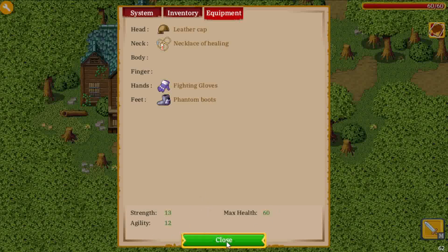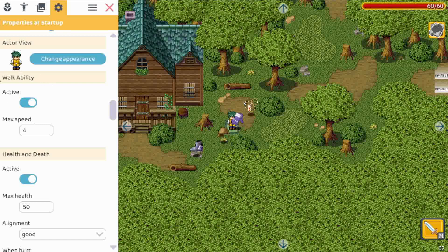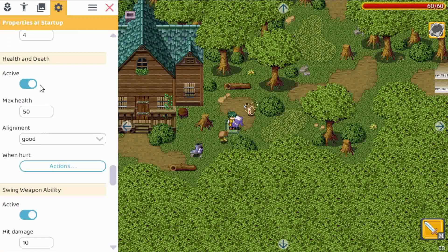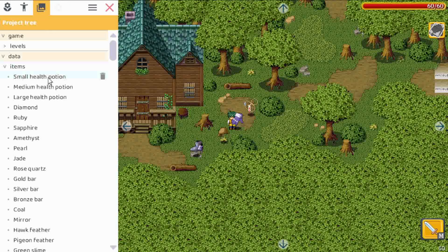What effect do these attributes have? If we go to the hero properties and look at the behaviors, we have walk ability with a max speed of 4 — if we increase agility, this max speed also increases. Then we have health and death, so max health increases with equipment. For swing weapon ability, the strength attribute increases hit damage and the agility attribute lowers the cooldown time. Note that these influences on behavior are also hard-coded, but I plan to expose that in the future once we have some advanced actions.